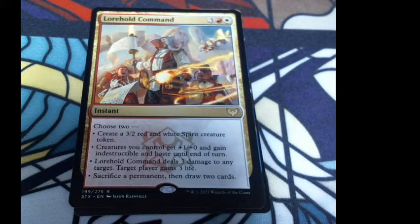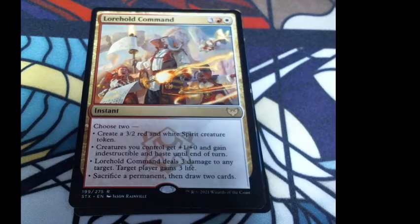Lorehold Command: instant. Choose two — create a 3/2 red-white spirit creature token; creatures you control get +1/+0 and gain indestructible and haste until end of turn; Lorehold Command deals three damage to any target; target player gains three life; or sacrifice a permanent and draw two cards. This is three colorless, a red, and a white.